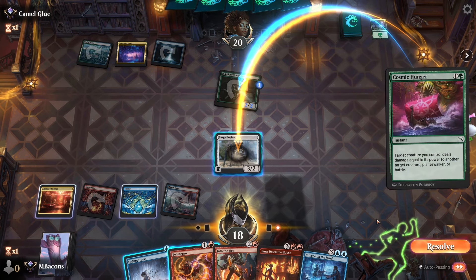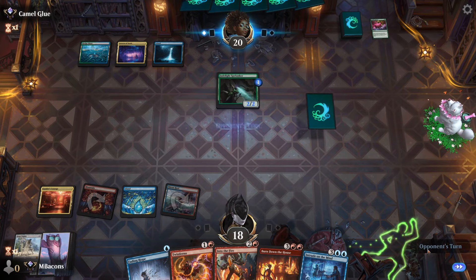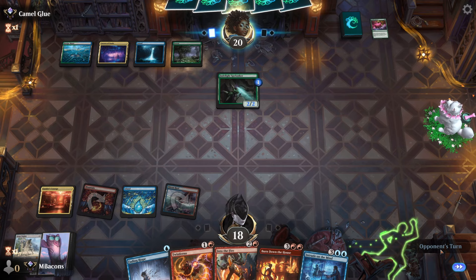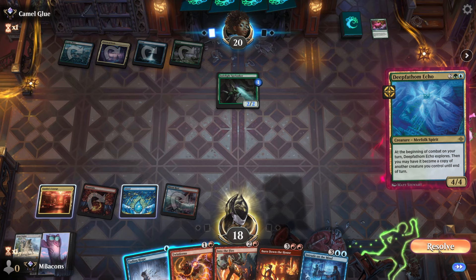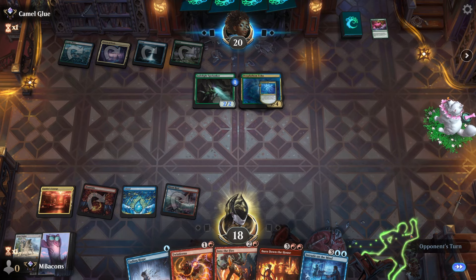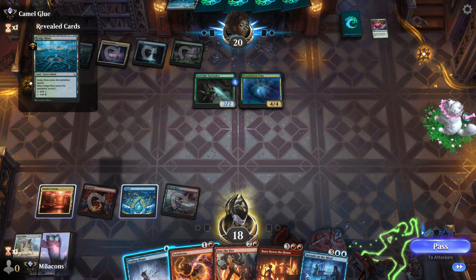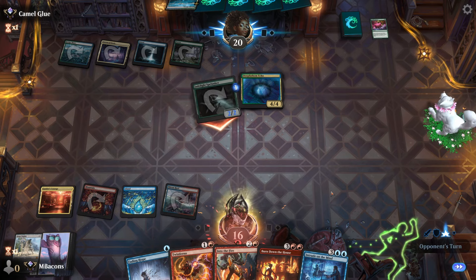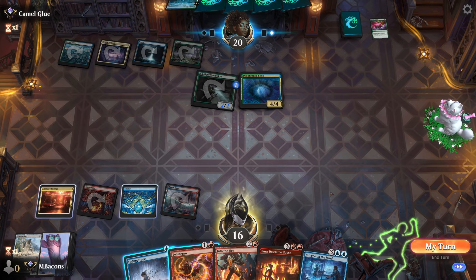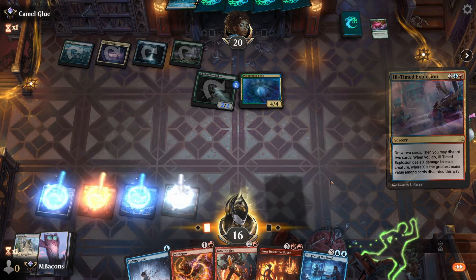Cosmic Hunger — it wants to fight something, I guess that's fine. We could have Fading Hoped that back to our hand, but the Engine's not integral to our game plan. We can use this Fading Hope to maybe activate Bombardment later on. Deep Fathom Echo — may become a copy of a creature you control, and it's a 4/4, that's a decent rate. Opponent attacks with the Spelunker again, down to 16.